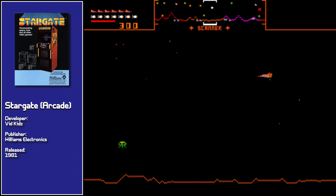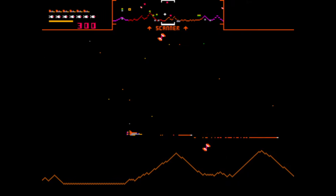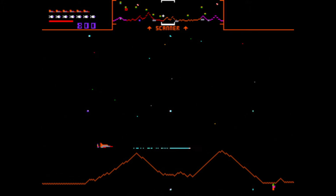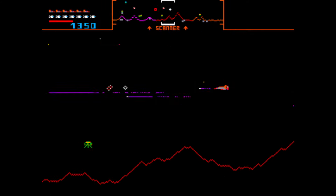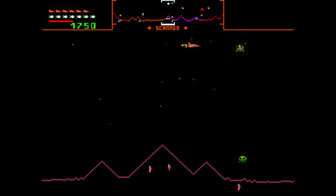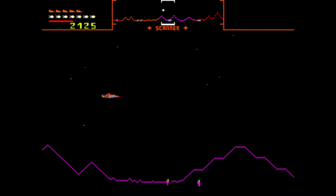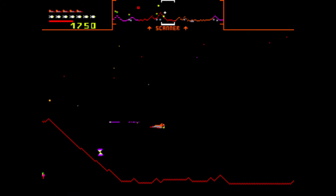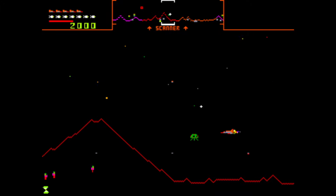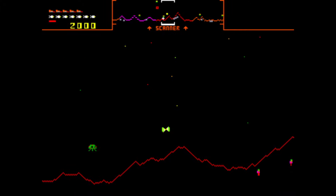Stargate hit arcades in 1981, the same year as its said predecessor, and could be seen as more of an upgrade than a true sequel. Once again you're piloting a lone starfighter and must protect a bunch of humanoids from alien attack. The biggest upgrade comes in the form of — surprise surprise — the Stargate, which can either whisk you to the nearest human in trouble or another part of the planet when you fly into it. For the incredibly skilled players, flying into it whilst carrying four humans will warp you a number of stages ahead. You've also got one new feature for defensive purposes: a cloaking device, which shields you from enemy attack and can be real handy when used at just the right time.